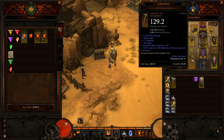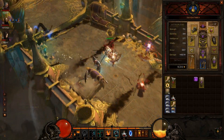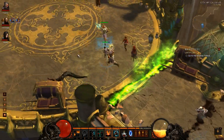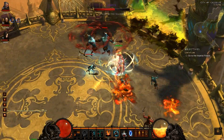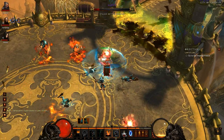It looks kind of funny. It looks okay I guess when you're standing there, but when you're actually in an attacking position, your guy will hold on to the two-hander with two hands and then the shield will just be there. But I mean, it works out. You get all the bonuses of having both and it's pretty amazing.